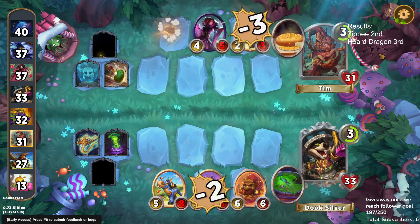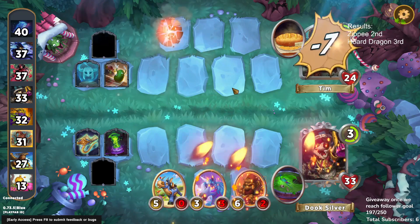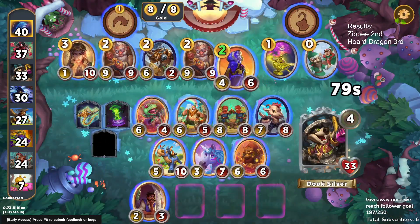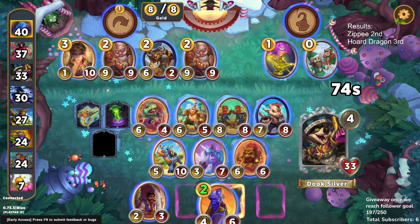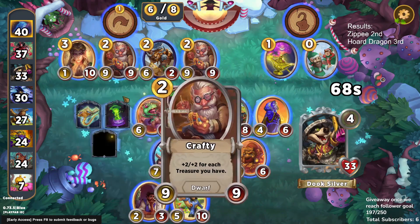The opponent's donkey does some work but our donkey also does some work, and we end up winning this fight. We get a discounted Friendly Spirit, so we immediately find something even better than Doubly to put our spells into — that's very nice.